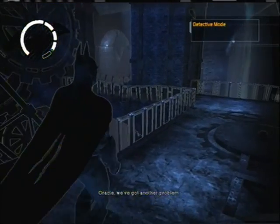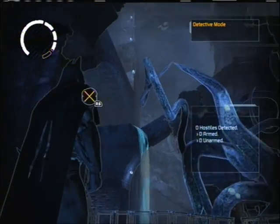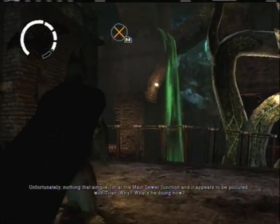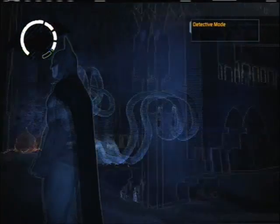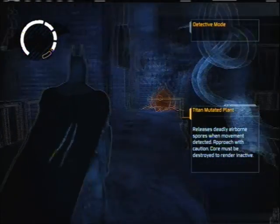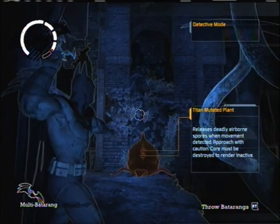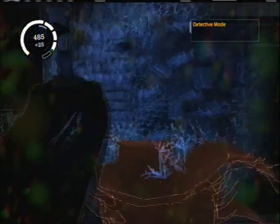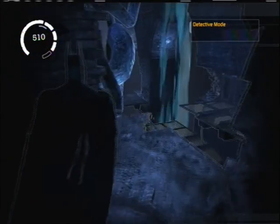Oracle, we've got another problem. What now? Two-Face? Riddler? Some kind of giant jerk or robot? Unfortunately, nothing that simple. I'm at the main sewer junction, and it appears to be polluted with Titan. Why? What's he doing now? I'll look into it — yeah, from my wheelchair area. I've got detective vision on because I'm gonna need to see shit that normally is not easy to find.